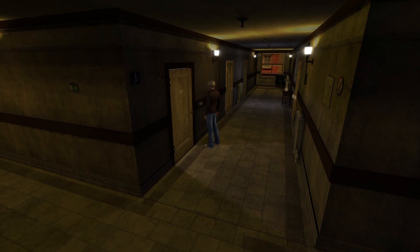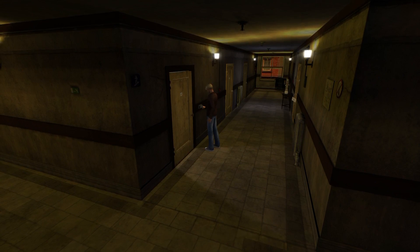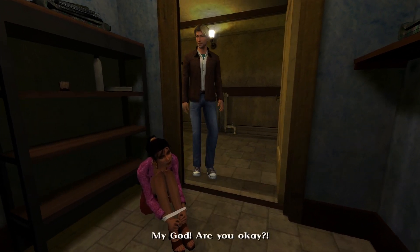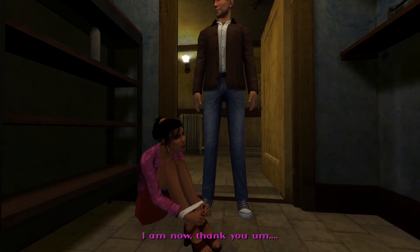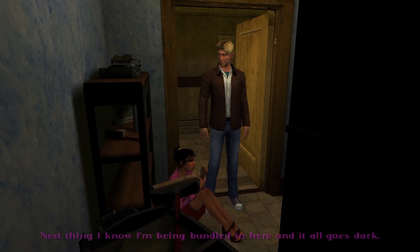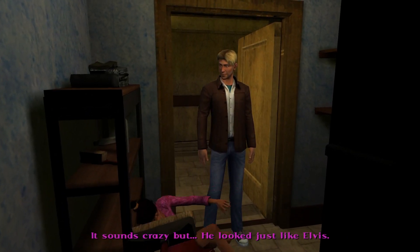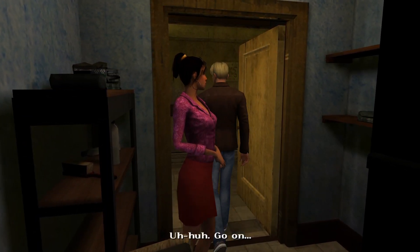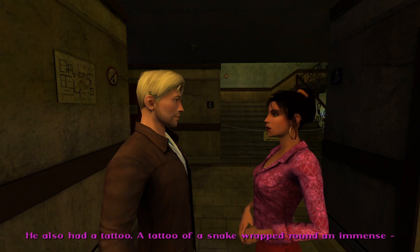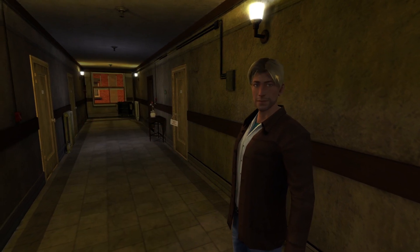The number on the flyer is our best bet — here goes nothing. Are you okay? 'I am now, thank you — call me George. One minute I'm looking for some cleaner, next thing I'm being bundled in here and it all goes dark.' 'Did you get a good look at the guy who did it?' 'It sounds crazy, but he looked just like Elvis. He also had a tattoo — a snake wrapped around an arm.' Elvis is in trouble!